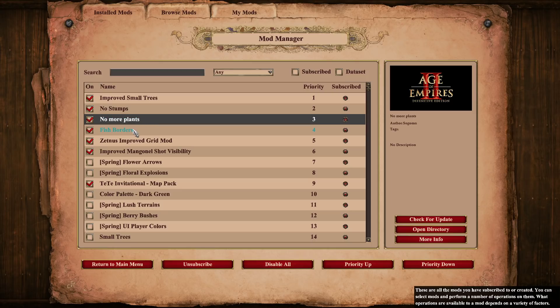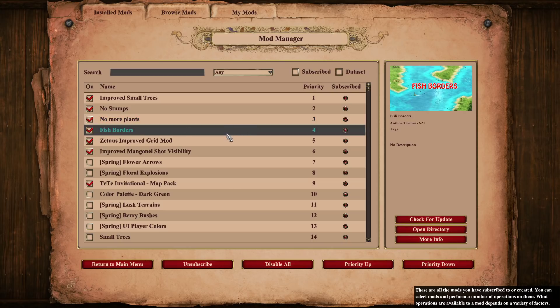I would recommend you guys to do that as well. This one is very good actually — fish borders. A lot of times when you fish, I think the hitbox in DE is a little bit strange for fish, and it's also a little bit hard to see sometimes. What this fish borders mod pretty much does is put a clear grid around the fish, so whenever you're fishing or looking for fish, you will spot the fish immediately as you go and look around on the open seas. Highly recommended.